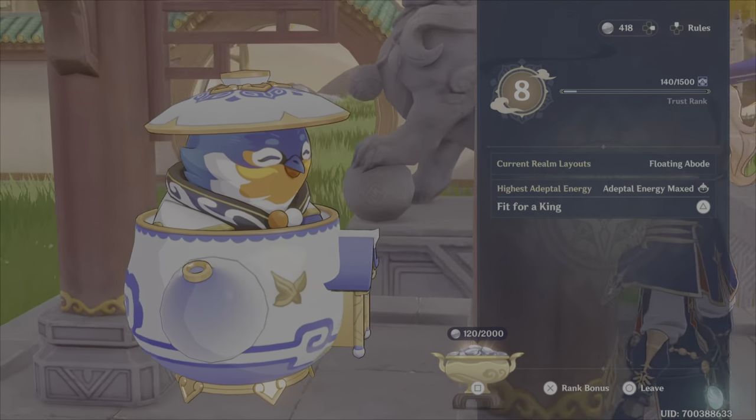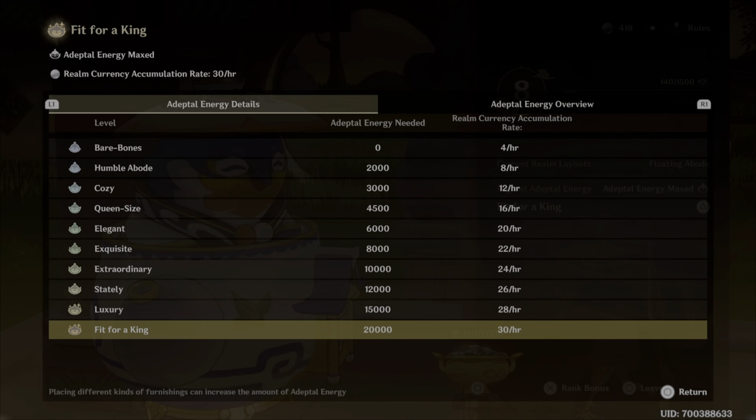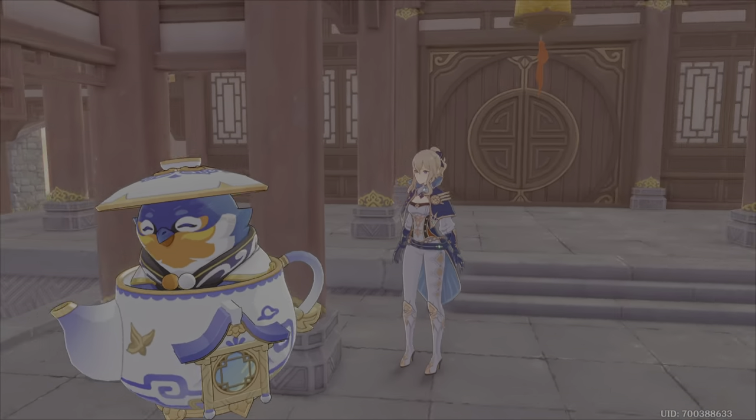The reason why I made this video is because I am the bearer of bad news. People hoped that when you got to Trust Rank 8 you could get a second Realm Layout and hopefully double the amount of Realm Currency. Sadly, if you have 20,000 Adeptal Energy on one Realm Layout and 20,000 on your second, you will still only get 30 Realm Currency an hour. Never 60.